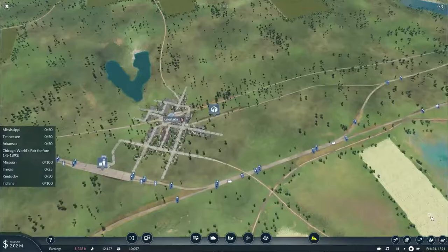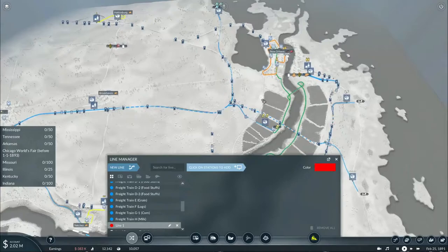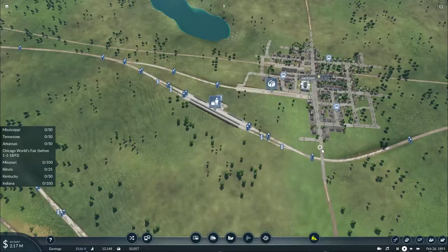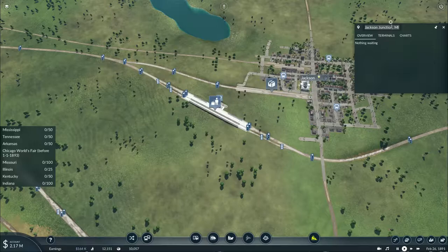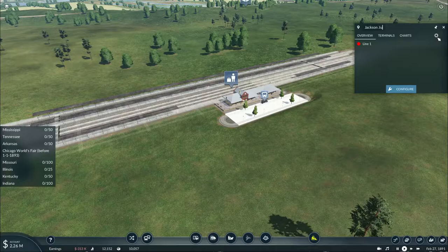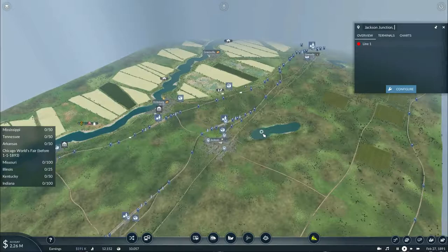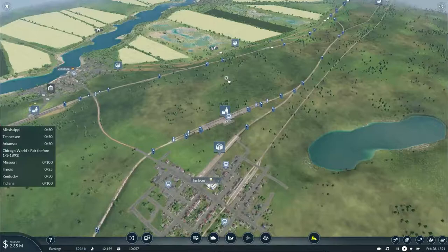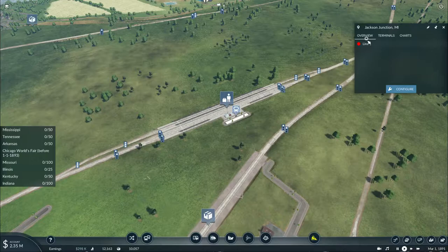It's probably time to set up a new set of services in this area. First of all let's set up some passenger services in the middle section - we'll have a passenger service from Brookhaven branch to Jackson North. This is basically Jackson Junction, and since there are two Jacksons this will be known as Jackson Junction - this one is Jackson Mississippi.